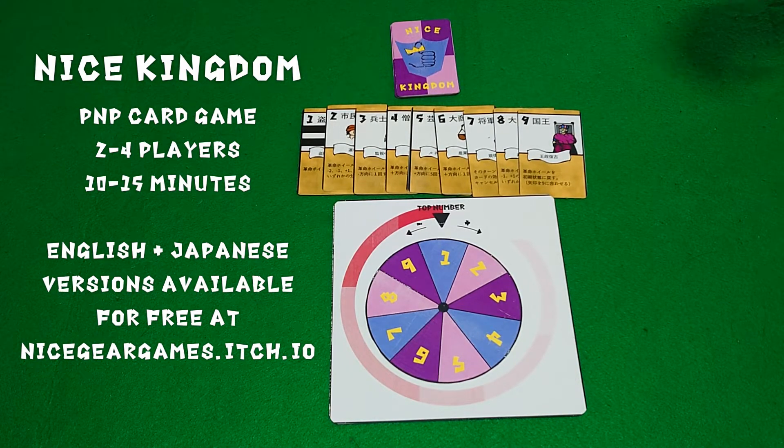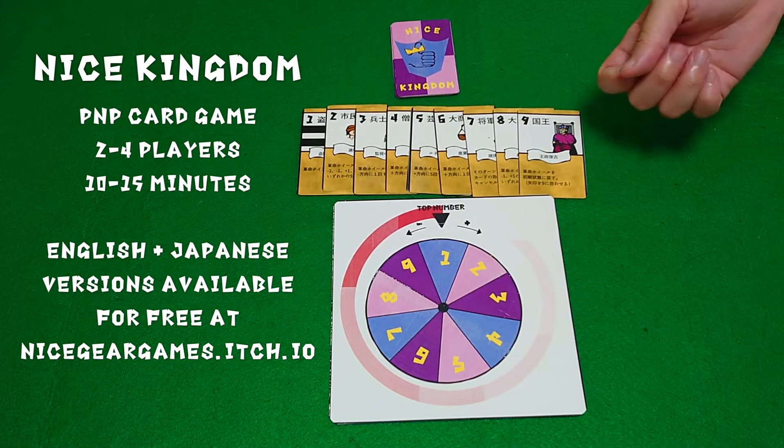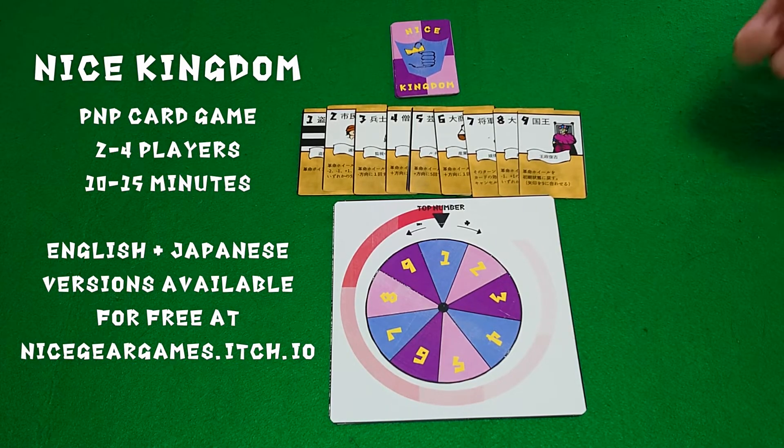When players reach their final cards, they lay them down. Whoever has the strongest final card wins the round and gains a point. The player with the most total points at the end of the 9th round is the winner.